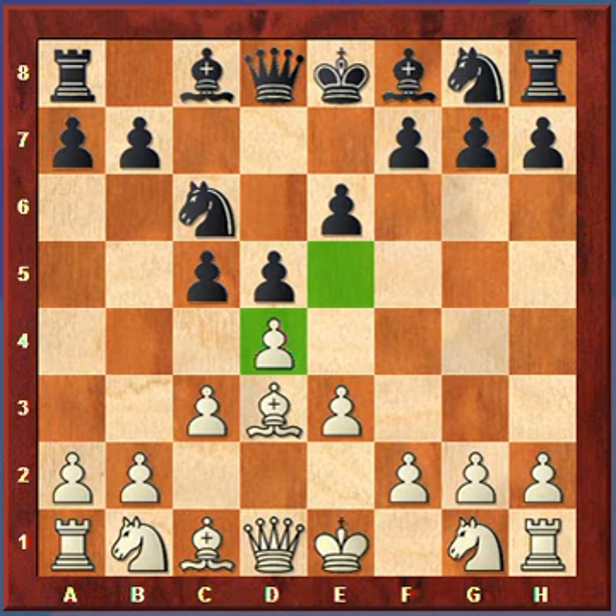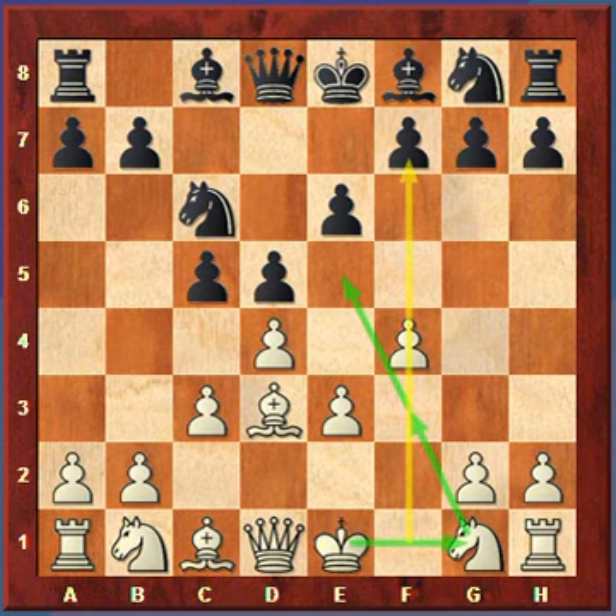Now White plays f4, and this structure is called the Stonewall, where White is planning on playing the Knight to e5 and then castling. As we saw in the last game with Pillsbury and Marco, White made use of the f-file. So that's White's long-term plan: castle Kingside, hopefully put a Knight on e5, and attack the Kingside with pieces.